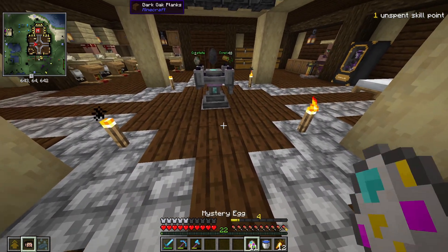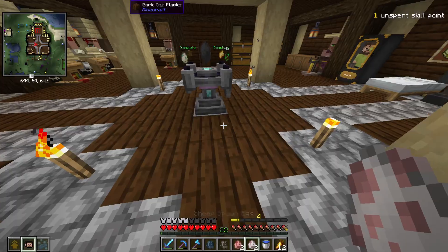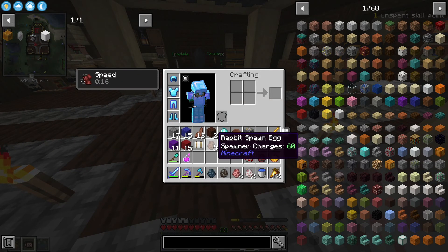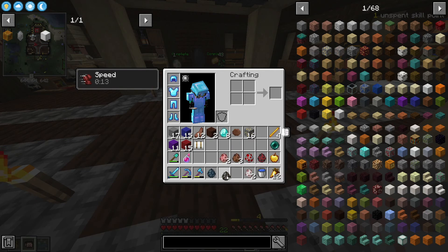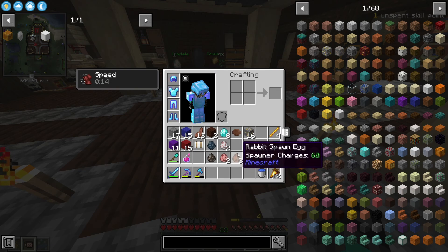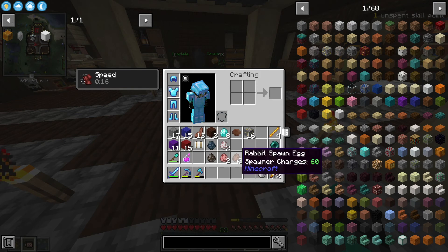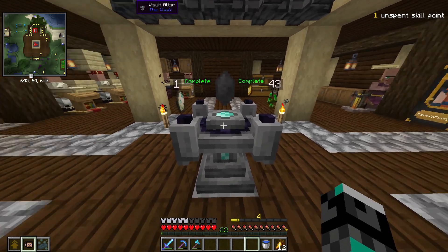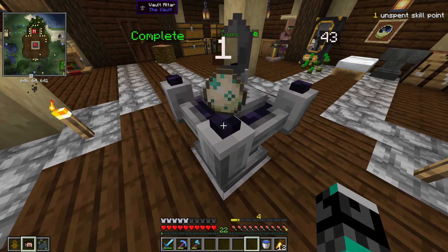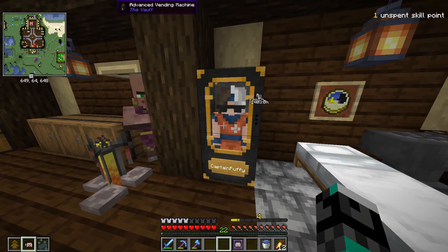That's sad, I got nothing. And mystery eggs — what do we have? Strider, chicken, rabbit, pig, cow, squid, sheep. The rabbit one is the best and it's 60 charges, that's really good. We can probably set up an AFK farm or something — these are 60 charges so it's 180 rabbits, so if this thing ever asks me for a rabbit foot we're done. This is stalling me so much because I can't find turtles. I already have an iscal — what will happen if I give it another iscal?